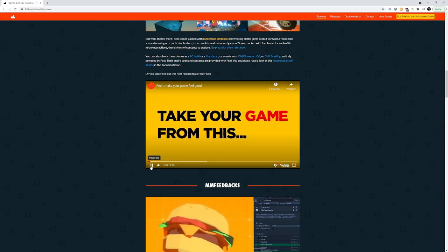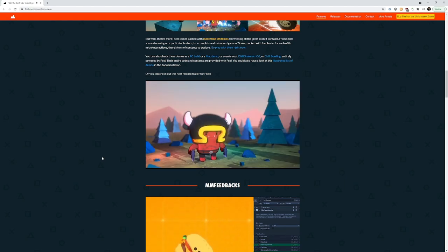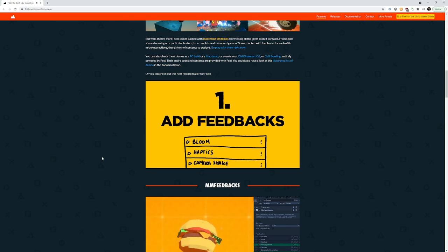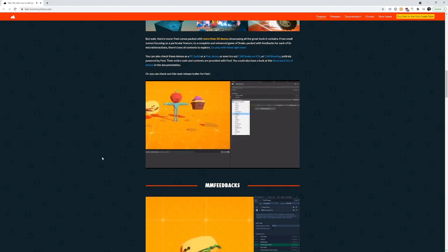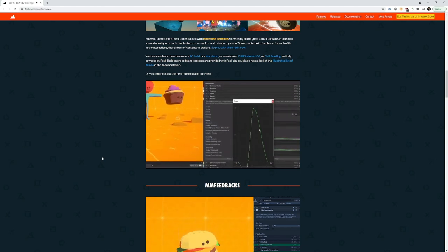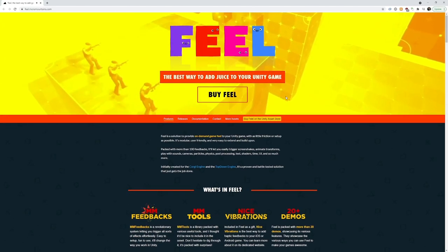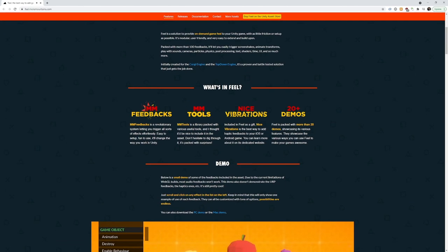The last thing I wanted to mention today is I've recently released a new asset called Feel. It's the new version of the standalone MMFeedbacks asset — the name was confusing because it wasn't just MMFeedbacks, it also included Nice Vibrations. Plus I made massive improvements to it, so I decided this was a new version. It's free if you owned MMFeedbacks. Feel contains MMFeedbacks, MMTools, Nice Vibrations, and 20 demos unique to Feel.